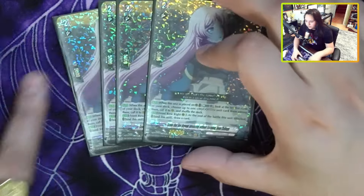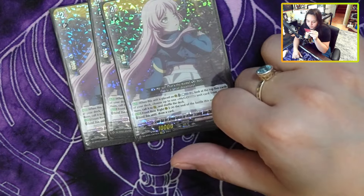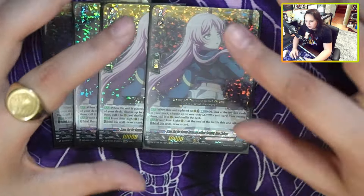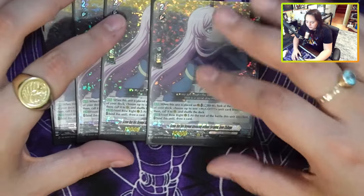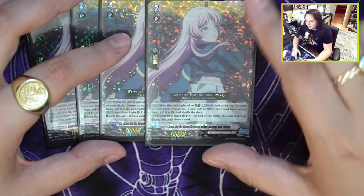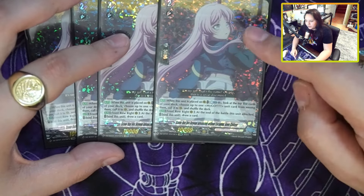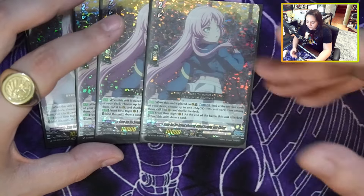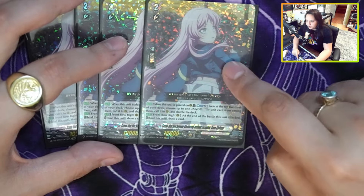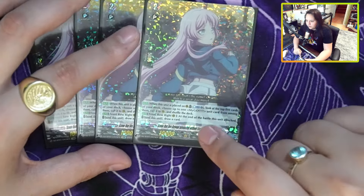The first important grade 2 is Chihaya. She has two abilities. The first says Counter Blast: when she's placed on a rear circle, you can top 5 and call a MyGo card, so you can find cards you're not finding otherwise — you usually want to call her on the right side. The second ability says at the end of the battle she attacked, you can bind her and draw a card. This is really impactful — you're binding her and drawing, getting advantage, and you're going to unbind her later anyway. Off the Counter Blast you get a card, and off her attack you get a card.